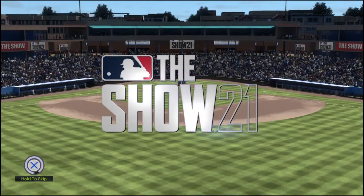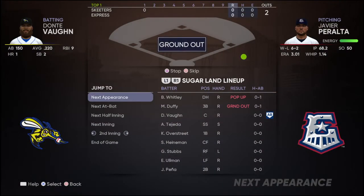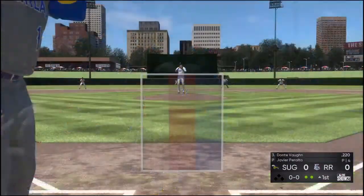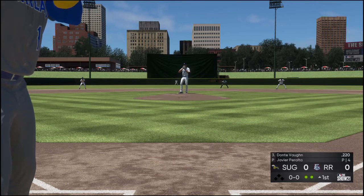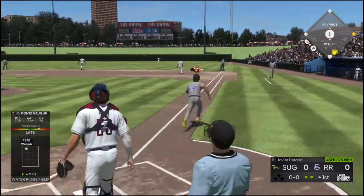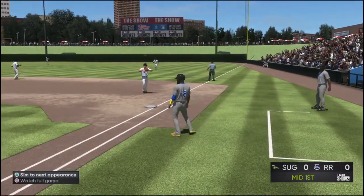Now on your home for Minor League Baseball. Into the box, Dante Vaughn, first chance for him here in the top of the first with nobody on. Swing and a blooper to the right side. Right fielder coming on, he's there to make the play and that'll retire the side.